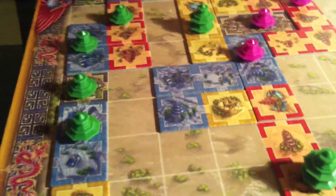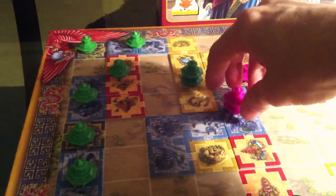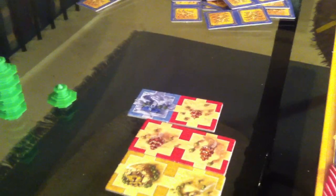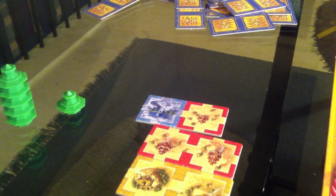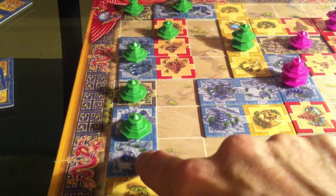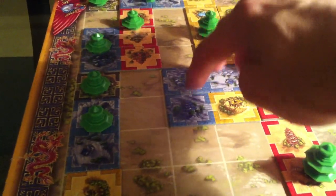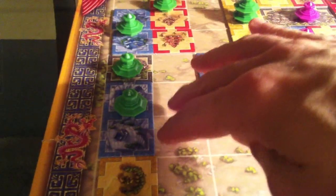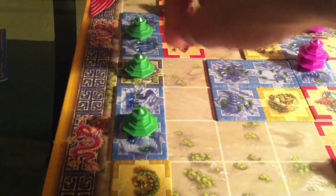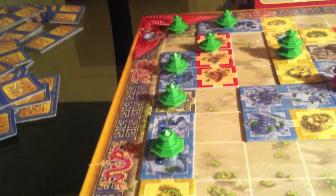Okay, she draws a tile, and that's my turn. Here's the situation: what Jen's been doing by extending this over here — she's having her blue extend over to my blue. She is actually trying to have this province overtake this province and make me lose a pagoda, which will also in turn potentially make me lose this town. Because then she would have control. So I can't let her do that.